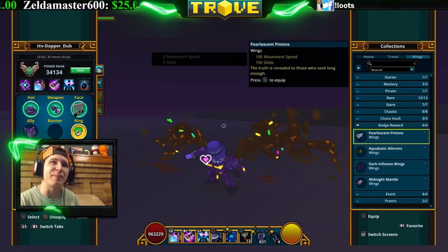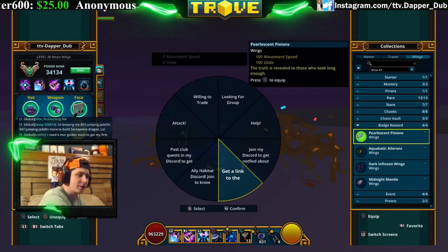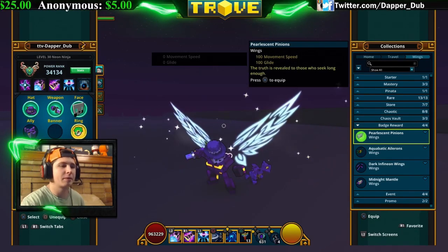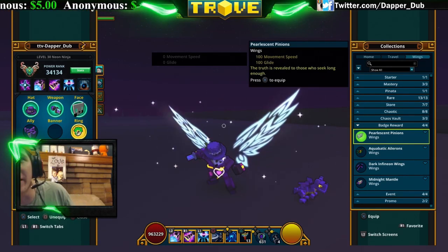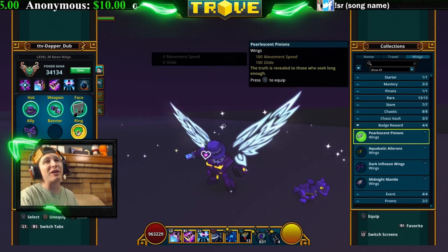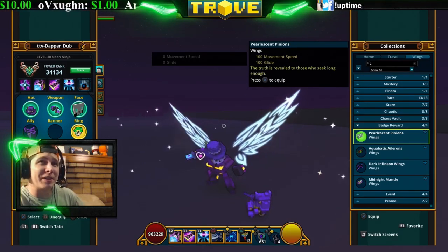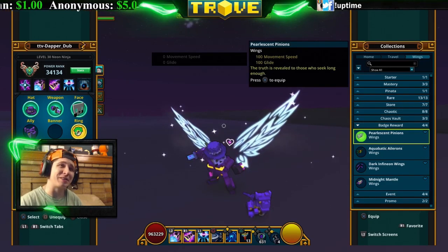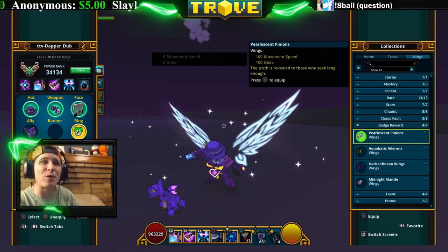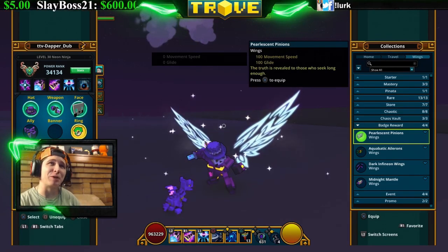Next are the badge rewards. The Pearlescent Pinions — you get these from the obsidian quest completion badge, which is 25,000 quests completed. These actually really do look like angel wings. It's quite a grind, so you definitely want to try to get these ones. They're really cool looking.